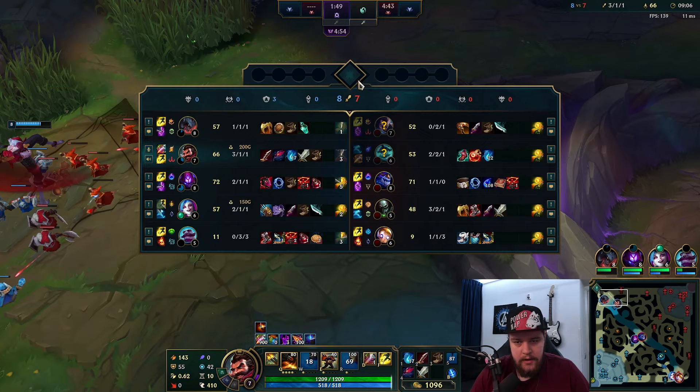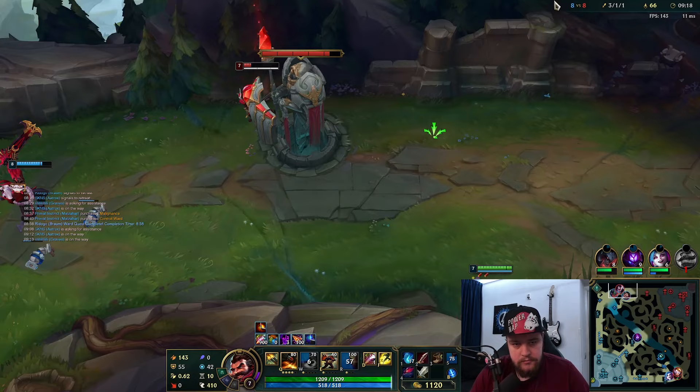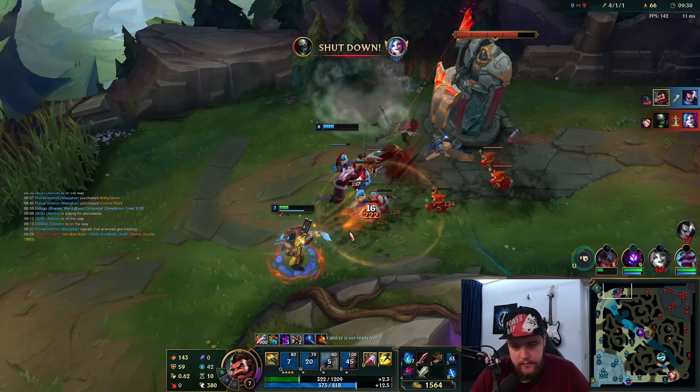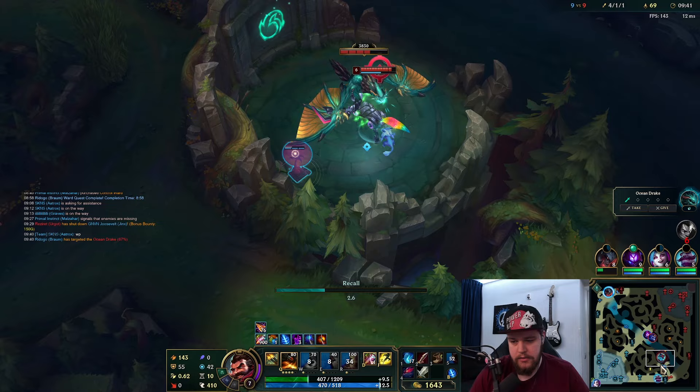He backed all the way off — I should have dove him. I'll try to walk around, that's fine. Good wind wall. Hecarim is bot, that's fine, we just play the wave. He gets Dragon out of this, but our top laner was absolutely doomed, so I think I actually take this trade. I don't really mind trading a Dragon for an absolutely doomed situation for them in top lane.